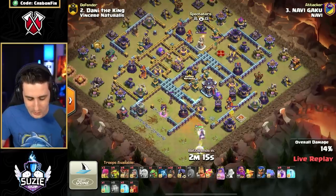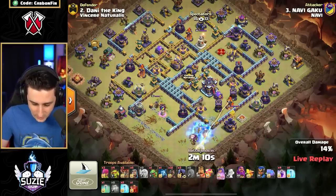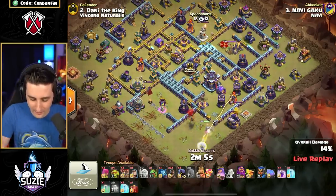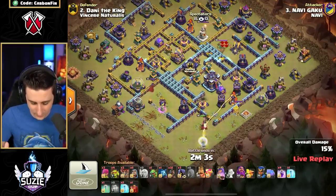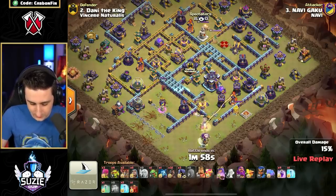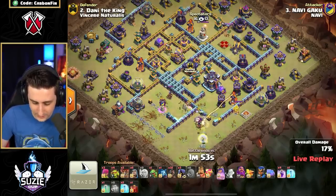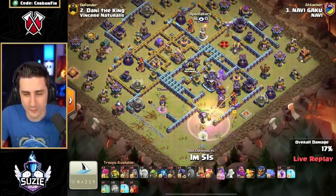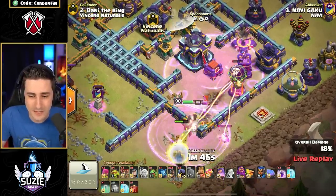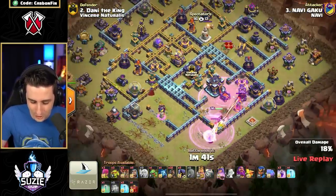We do have a maxed-out Eagle and Scattershot on that side. Everyone's looking to max out the Queen on each side — obviously I'd recommend doing that. You've got to max out your healers as well, and he does just that. Level 12 Hogs — crazy. Drops another Balloon, pushes this Queen in towards the Town Hall. That Wizard Tower is going down. He's going to help secure that. The Rage is on this Queen. The Defensive Rage goes up, and the Head of Honor slows down the King. He's only got a minute 43 with this charge.